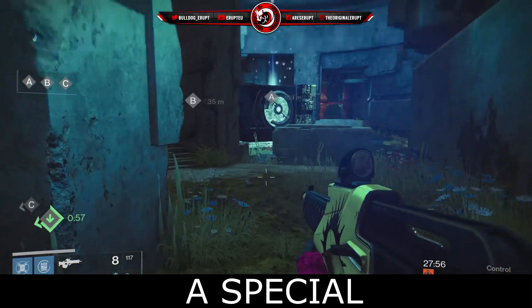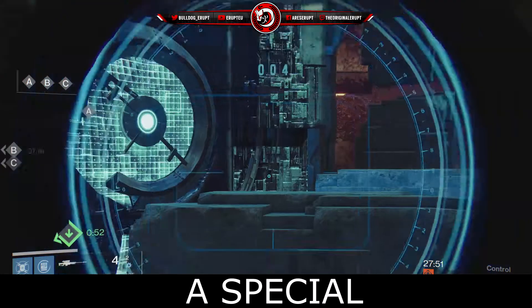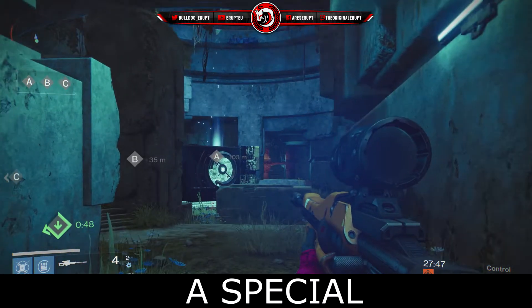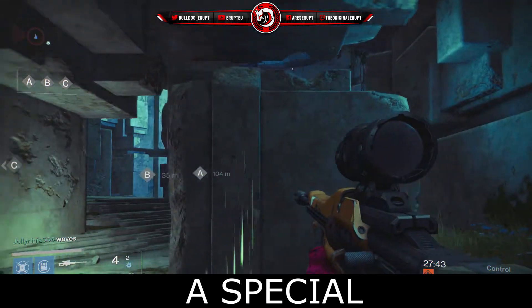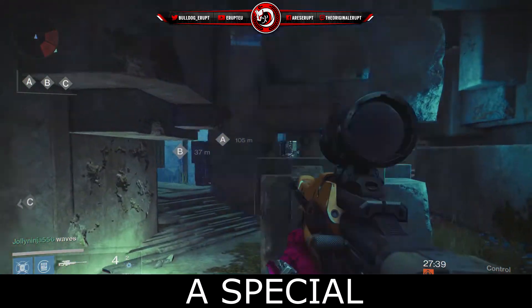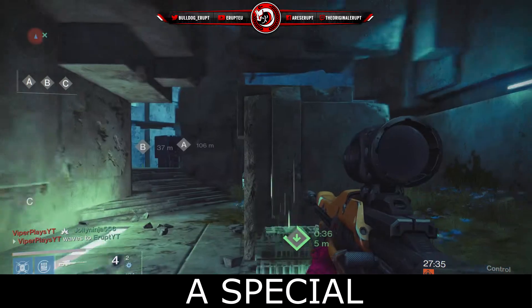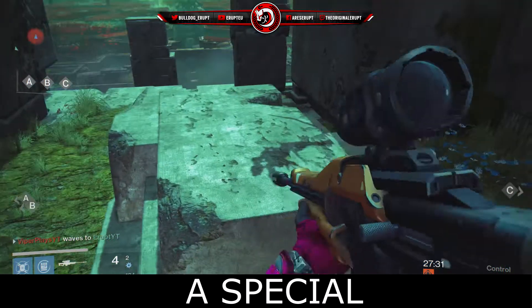Over here we have one of the main areas — the special. This is where you're going to pick up your special ammo. You've got two choke points, and here's a little tip: when you're running across, you can check if someone's there through that tiny little gap and you can see the sniper glare if they're going to be peeking you. That is a great way to know if they're coming for you.